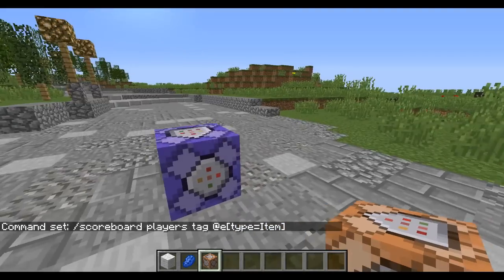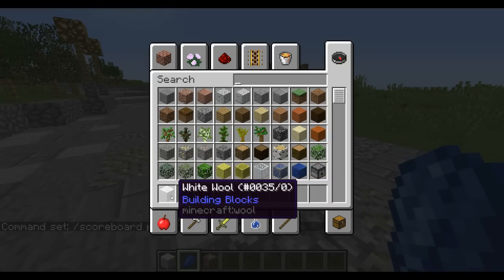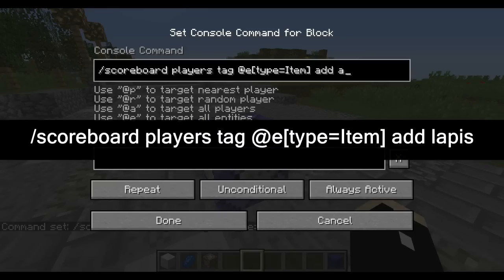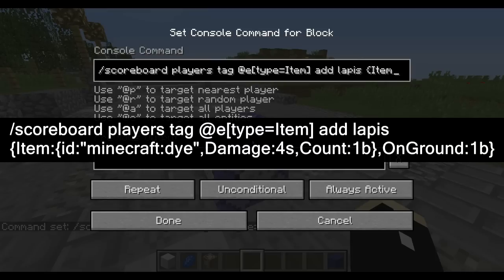Now what items do we want? We want to combine lapis and wool to create blue wool. So we're going to add a tag — we're going to add 'lapis'. This is currently looking for every item in the world and we don't want that, we need to specify an item. So we're going to go item_id minecraft:dye. This syntax has to be absolutely 100% the same as what I'm doing, otherwise it will not work. Now we're going to go damage 4s, which means just the kind of dye it is. Count 1b — how many there are. And lastly, we're going to make sure it's on the ground by putting in the tag on_ground 1b.